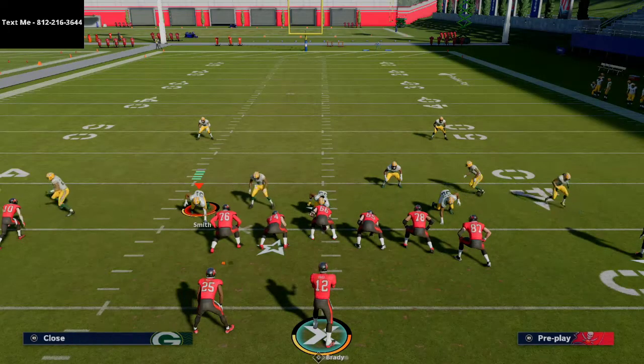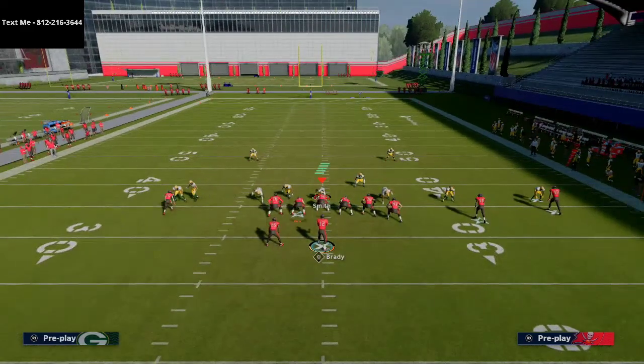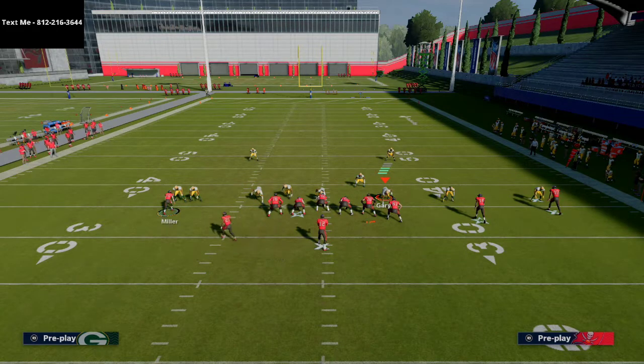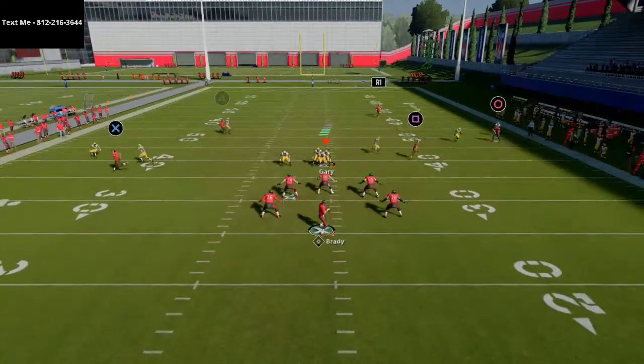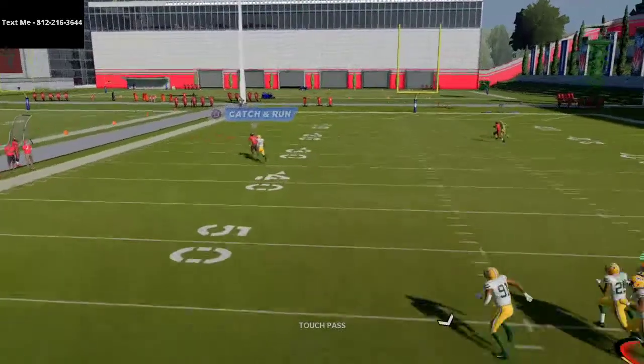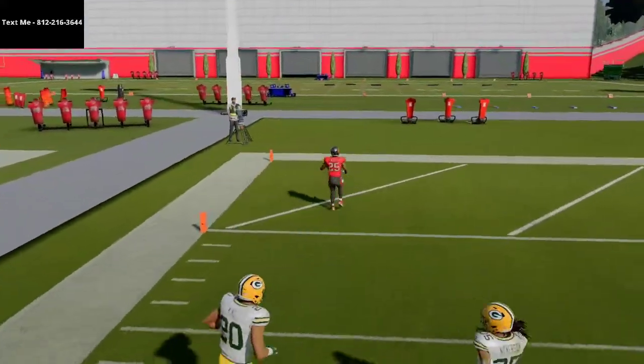What if they base-align and shade coverage over the top? Double moves typically do a good job getting over that coverage. Motion him out, and right there — a hard or lob over the left shoulder — it's a great catch, one-play touchdown.